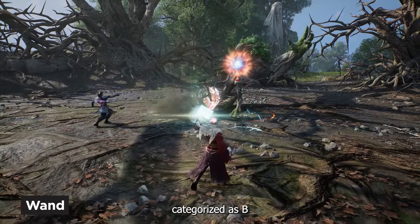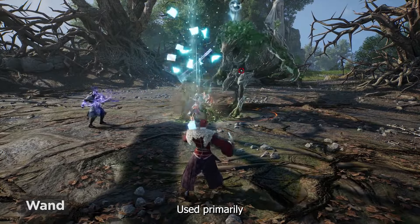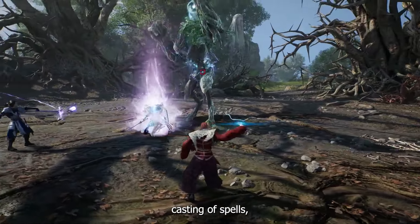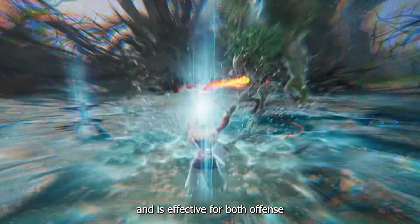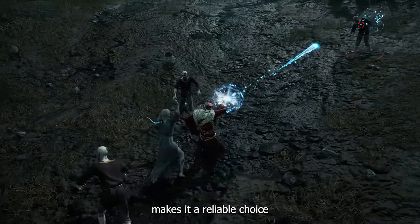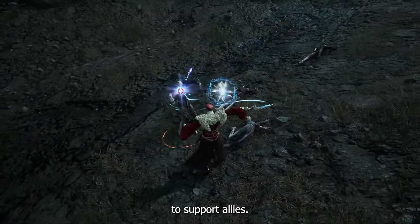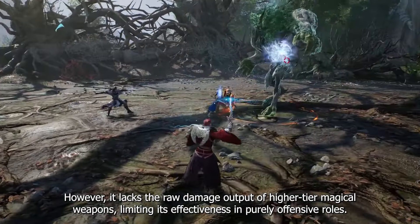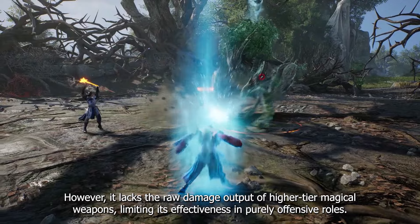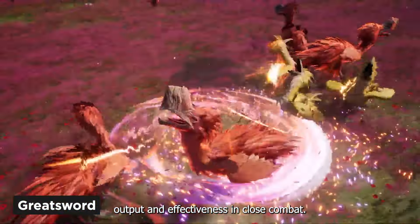The Wand is categorized as B-tier, offering moderate magical damage and versatility. Used primarily by classes like the Sorcerer, the Wand allows for quick casting of spells and is effective for both offense and utility purposes. Its relatively fast casting speed makes it a reliable choice for maintaining pressure on enemies while still having the flexibility to support allies. However, it lacks the raw damage output of higher-tier magical weapons, limiting its effectiveness in purely offensive roles.